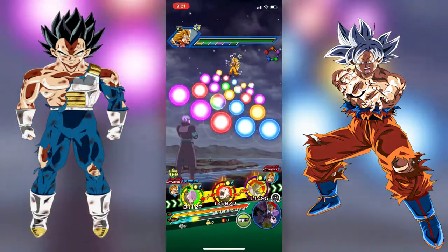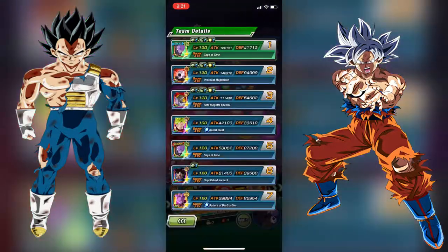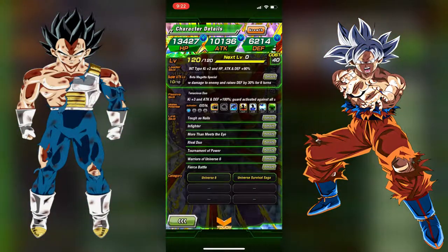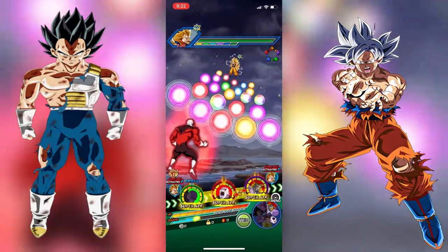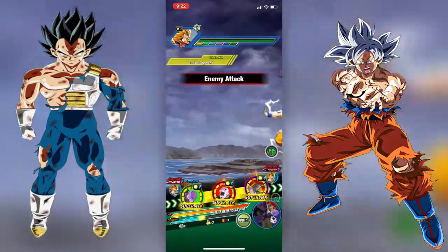The back unit is Bota Magetta, a banner unit released on Hit's banner as well. He is a very good unit — he can hit for easily over one million. He links very well with tech Hit through Infighter, Warriors of Universe 6, and Fierce Battle. On that last rotation we saw Browse's Hit get up to an attack stat of 1.6 million with no dupes and without the stun.